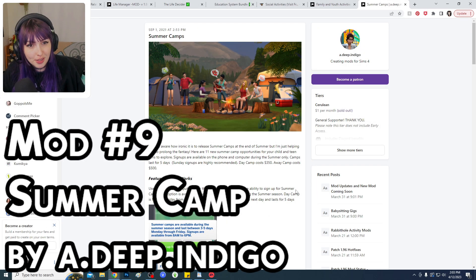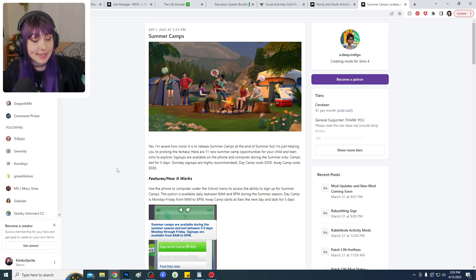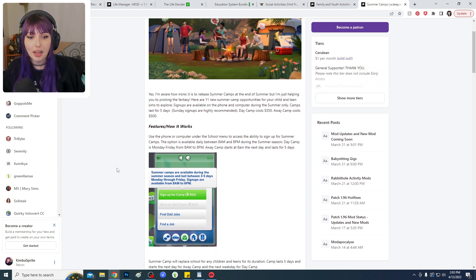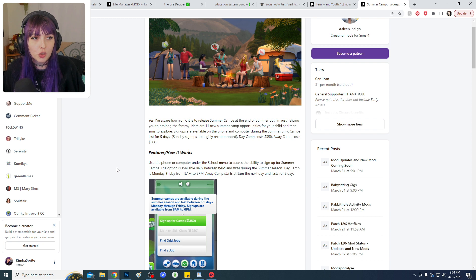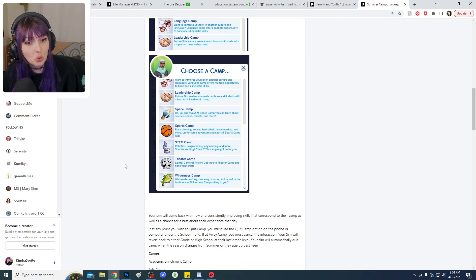Also by A Deep Indigo is Summer Camps. This mod technically only requires base game and Seasons to work, but with different packs installed you can have up to 11 different types of summer camp. During summer, you can have your child or teen Sim attend camp for up to five days — either a day camp or overnight camp — and they will learn skills corresponding to the camp type. They'll even get a buff at the end of the day based on whether they had a good or bad experience at camp.